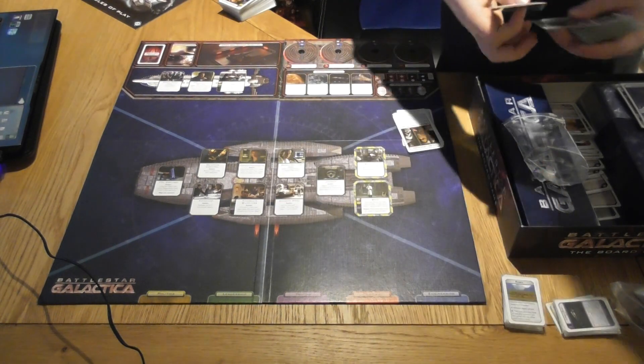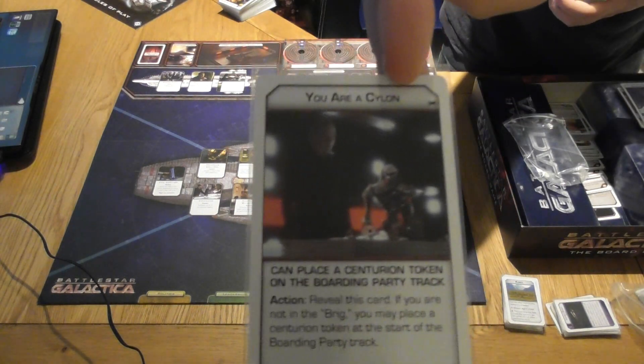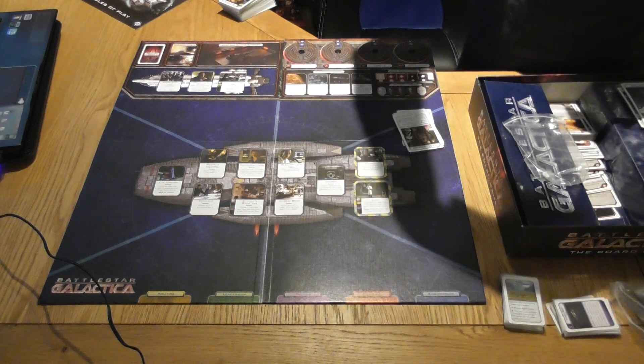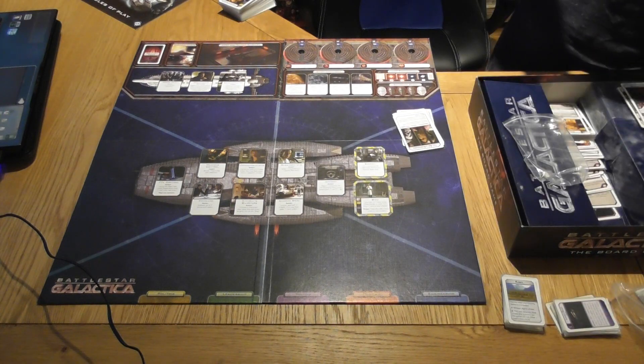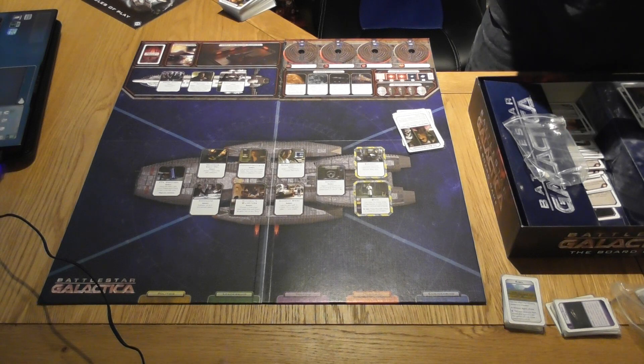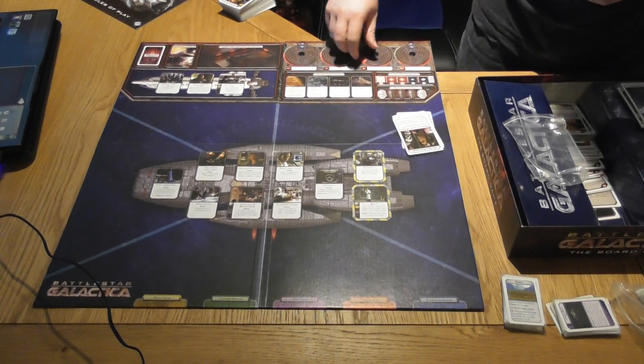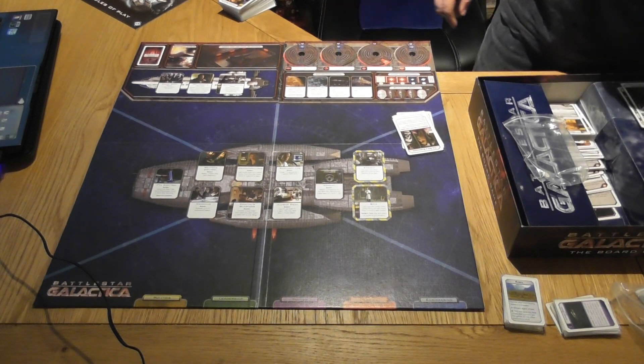Now we go to the loyalty cards. You are not a Cylon, but there are others which say you are a Cylon. There's plenty of text on the Cylon card saying what your aim is, and if you reveal in a certain way what happens. Cylons are trying to get one of the four resource areas to zero before the end of the game - if they do that, Cylons win.